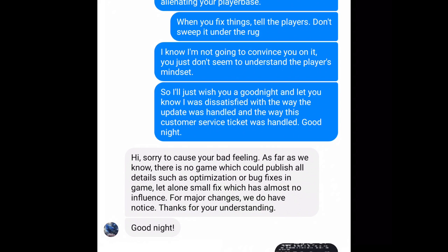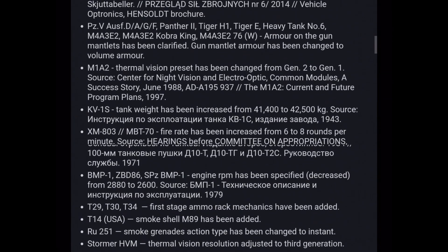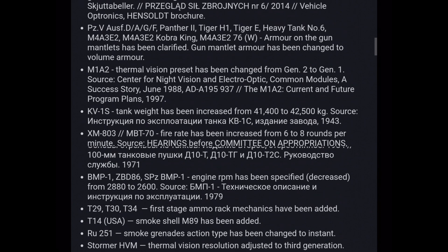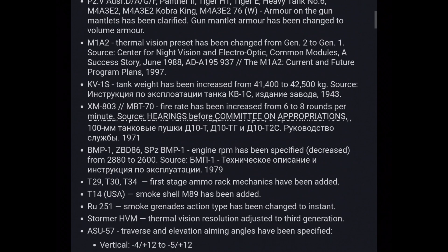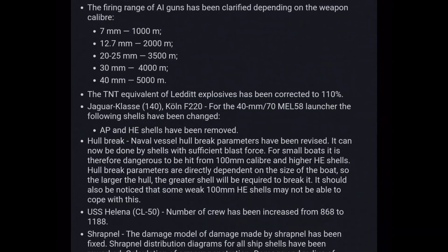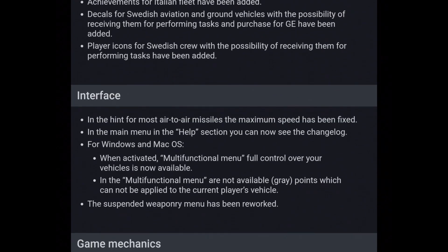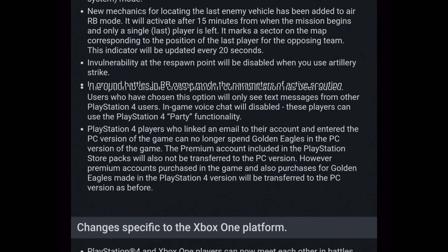This is absolutely 100% not true. I provided them with a changelog from War Thunder — and you can see it is incredibly detailed. It's so long that even minor things are listed: 'KV-1S tank weight has been increased from 41,400 to 42,500' with a real-world 1943 source cited; 'Smoke grenades action type has been changed to instant.' It goes on and on — small mechanical changes, interface changes, game mechanic changes. So no.